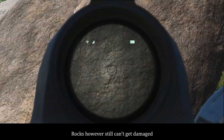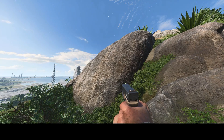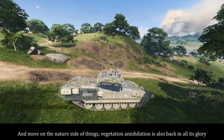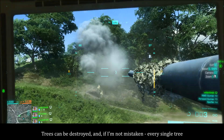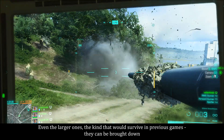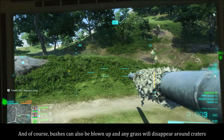Rocks can still get damaged. On the nature side of things, vegetation annihilation is also back in all its glory. Trees can be destroyed — every single one, even the larger ones that would survive in previous games can be brought down. Bushes can also be blown up and any grass will disappear around craters.